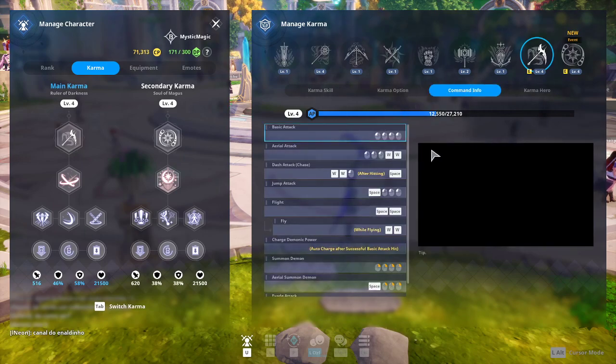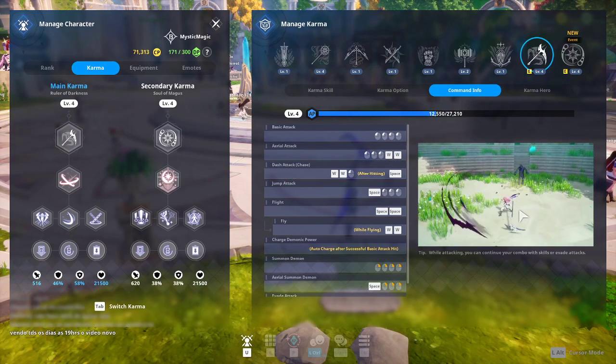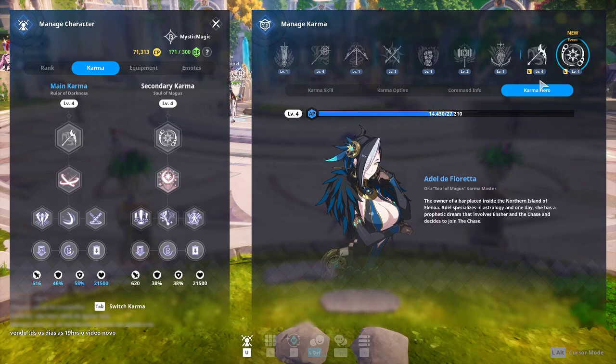Command Info shows you all the basic command strings for each karma — really useful for new players, since it's more detailed than what the training grounds or regular missions display on screen. If you click on a command, it even shows a short video on the right side demonstrating what it looks like. Finally, Karma Hero shows a bit of background behind the NPC or hero representing each karma — for Scythe it's Dio Burning Canyon, and for the new Soul of Magus it's Adele de Floretta.